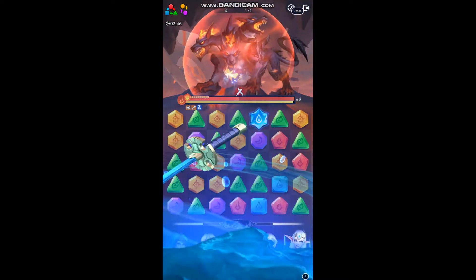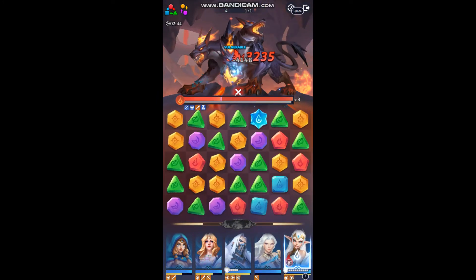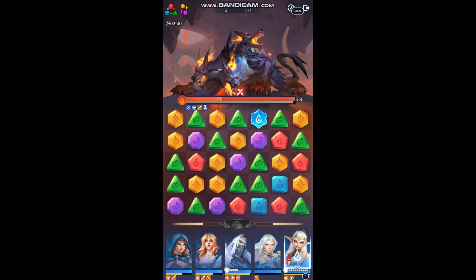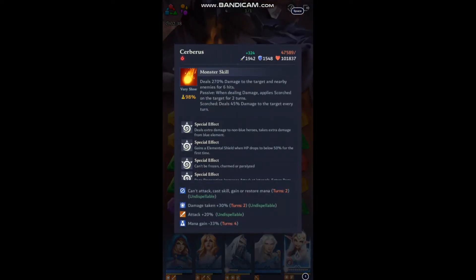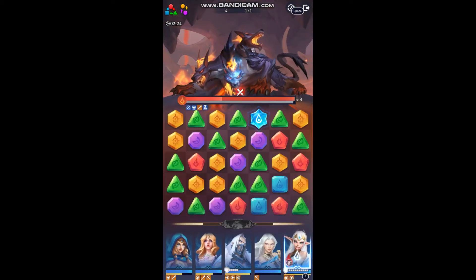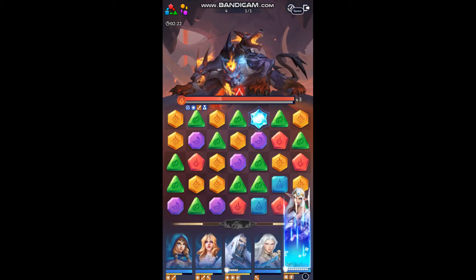Let's go ahead and dispel him right away — there, that's gone. His mana is stuck and frozen. He can't cast or gain mana for two turns because we broke that shield. The attack buff he has is undispellable, that's why that didn't go away. And we've got a few debuffs on him, which are represented in blue.